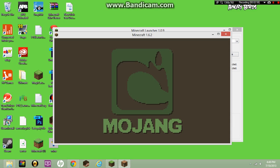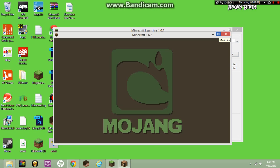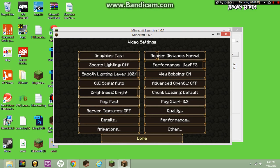It's loading with the Mojang screen now. Once it loads, go to options and you'll see that Optifine is installed.